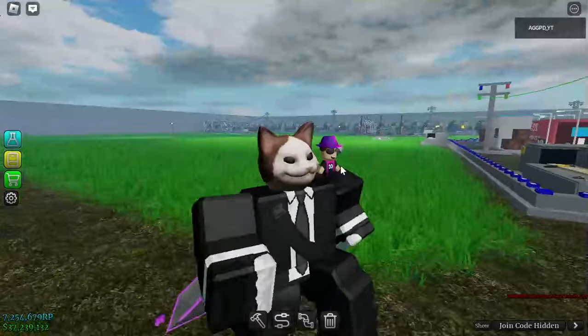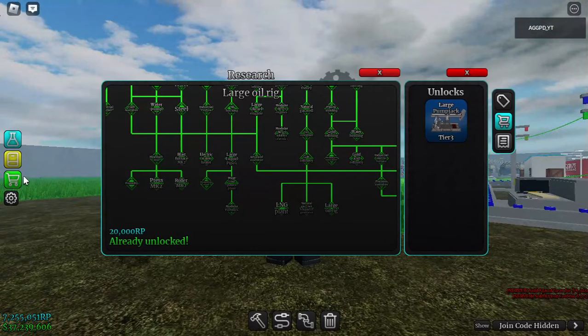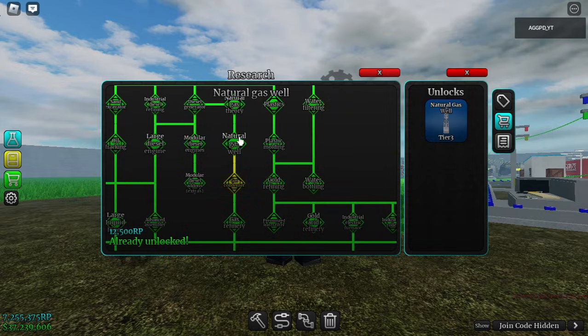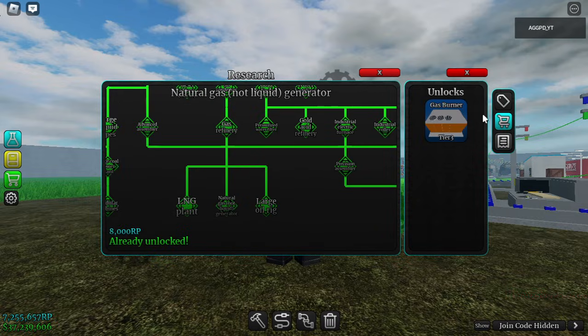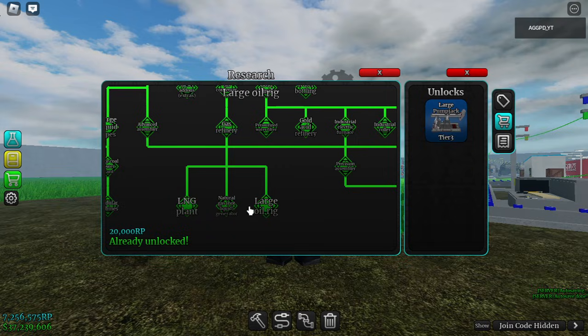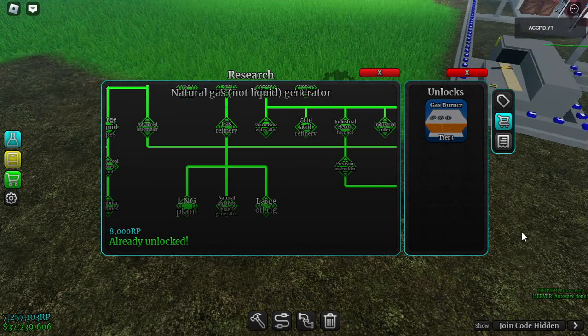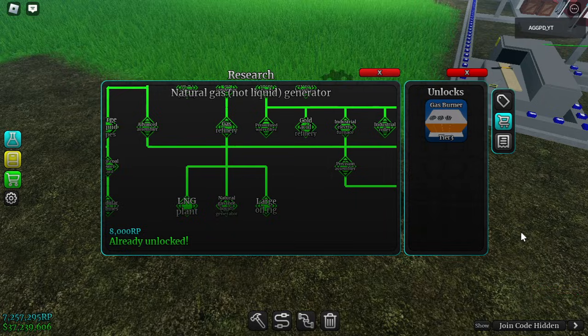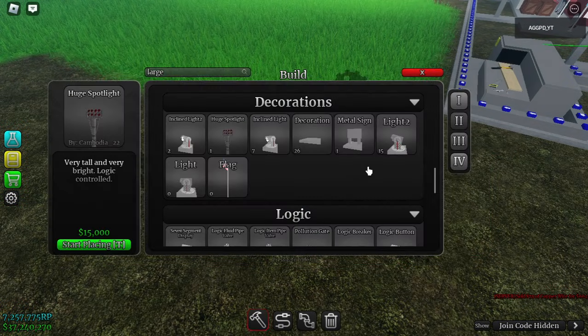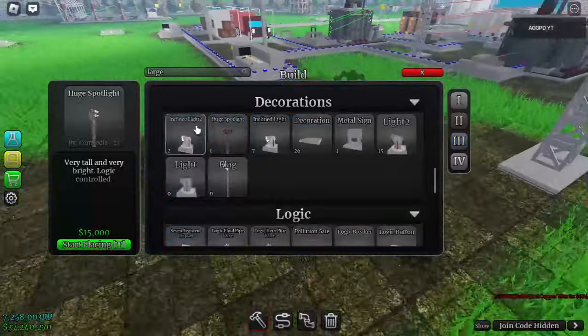This will be an interesting addition to the steam turbine generator. If you have the whole gas refinery and gas condenser set up for natural gas, you can unlock the natural gas burner, which heats water up to 400 degrees Celsius. It can support almost two boilers, making it a much better alternative than a firebox or a geothermal well, though it does produce pollution.